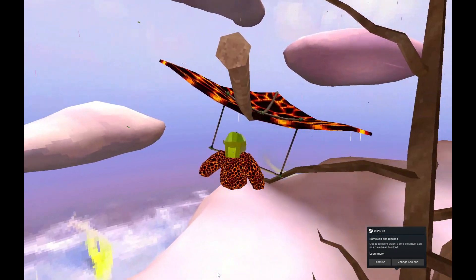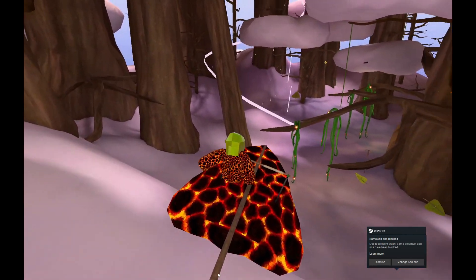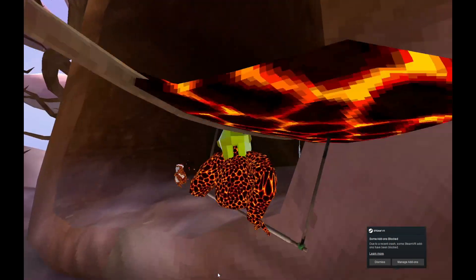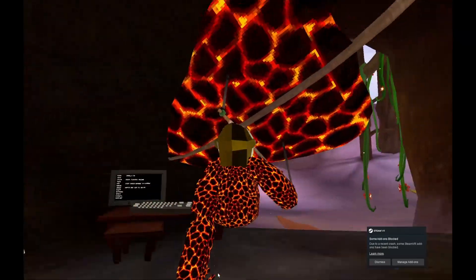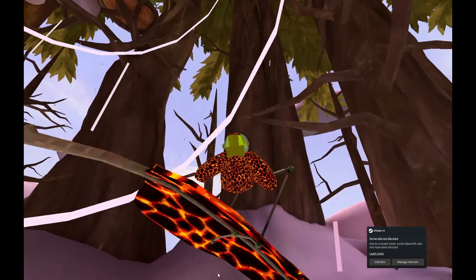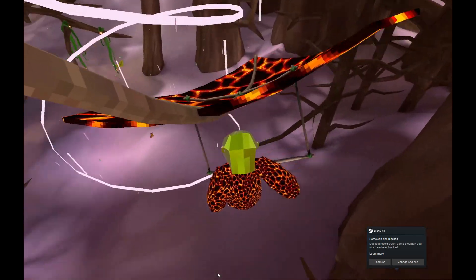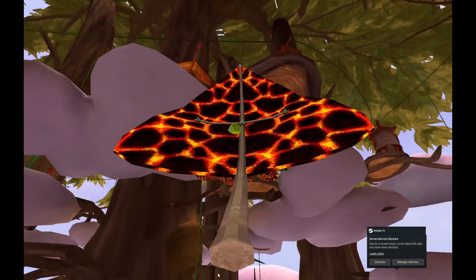That's basically all you need to know about flying. Another thing is, if you turn it upside down, you can go on land a bit faster — meaning you can go back to the wind tunnel to get more speed.